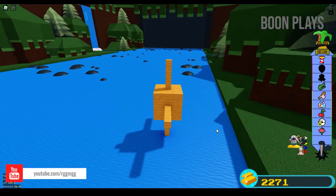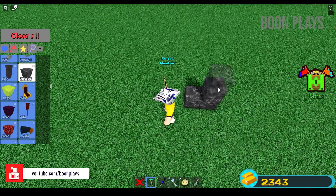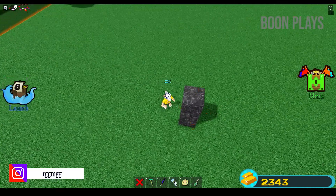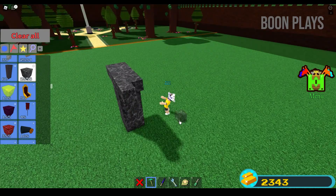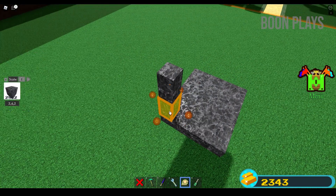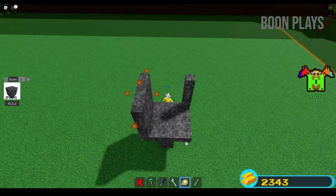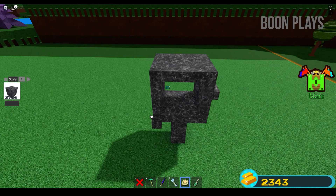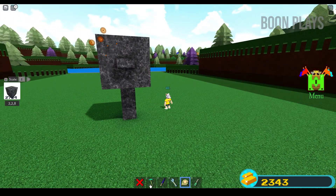Now we are going to make another build, slightly bigger than the first one. Same concept but this time we will make bigger pillars. So start with the first foundation again. All right then proceed to making the cockpit.